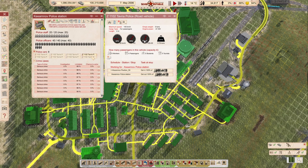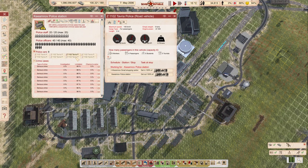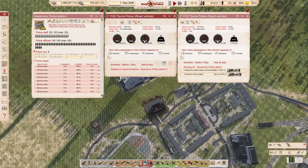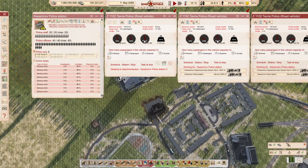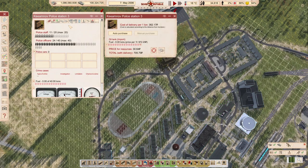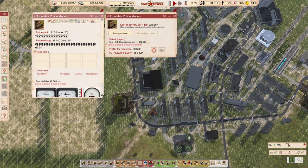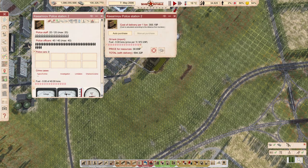Those are built. Now I want to have these cars divided over the police stations. I'm assigning cars to each station and also setting them to buy fuel at their respective stations.